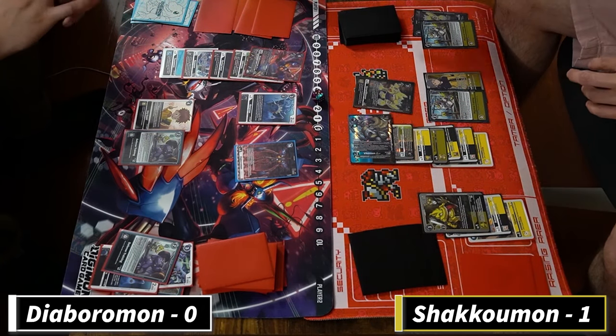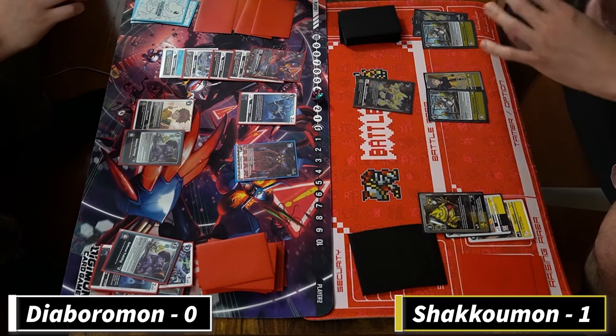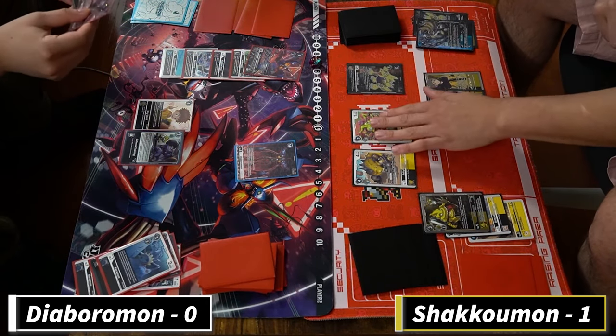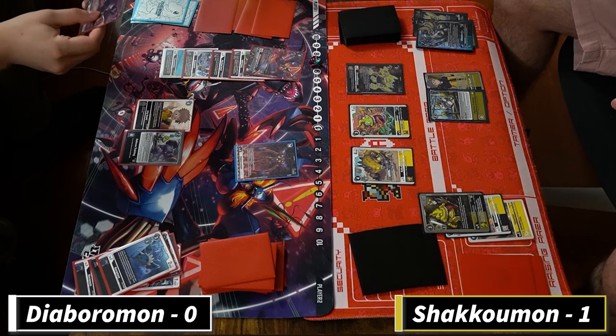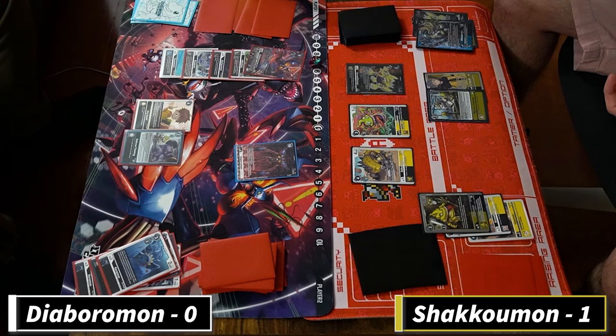He's going to use one of the trainings, use a token, gain the memory back from the Calumon. Yeah, because it's a seven play cost he's going to delete. It doesn't sound right - I think maybe he should have just attacked the Armadillomon. Is that the Inframon that de-digivolves? He would have had to worry that I don't have another ace. No, that's not bad because if he's able to get rid of both these bodies then he's good.